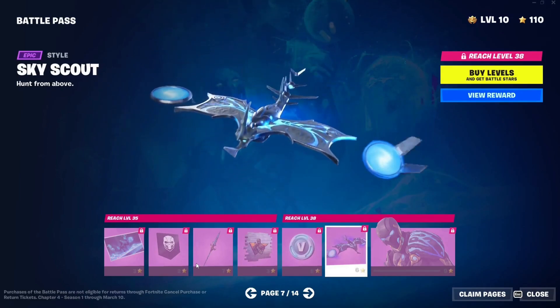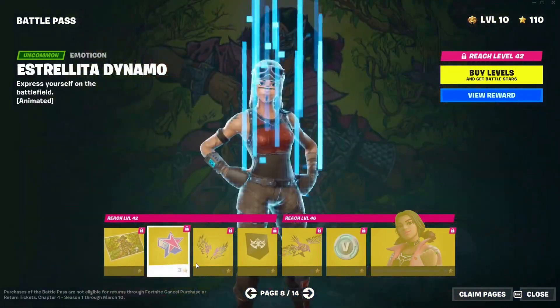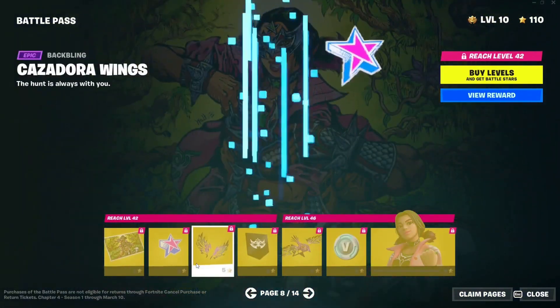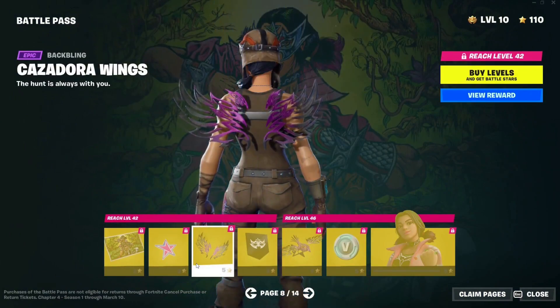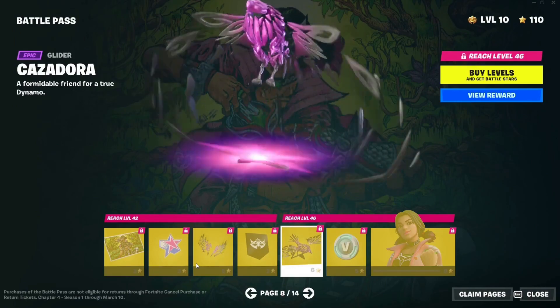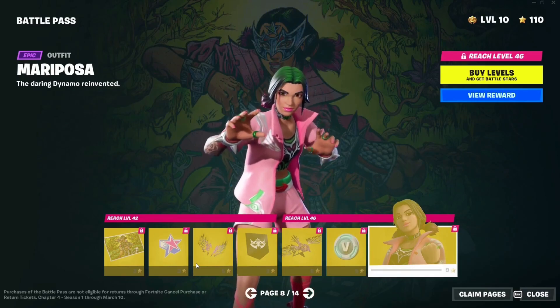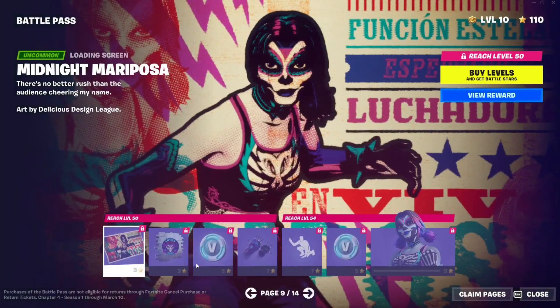The pickaxe for Relic is pretty beautiful. We also have the spray itself, vbucks, and the glider — I absolutely love this one, it looks like a Pokémon. Then we have Deep Walker Relic, a loading screen, an emoticon, the Back Bling — I don't know if I like that too much — a banner icon, and another beautiful glider with an animal-like style.